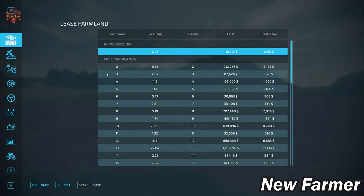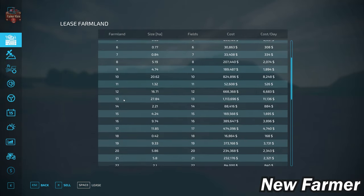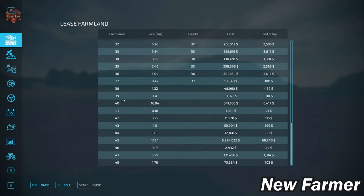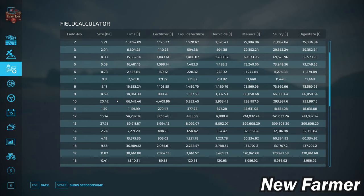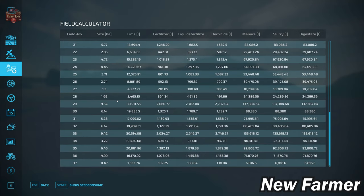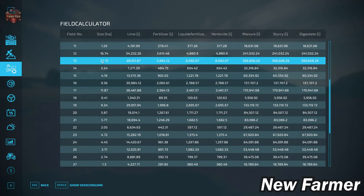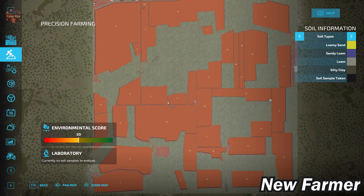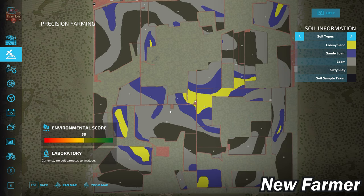Let's go ahead and take a look at our farmland lease screen. This is going to show us all of the viable farmlands, how large those farmlands are, if those farmlands include any fields, what fields are included, and how much that farmland is going to cost us. The field calculator screen shows the specific sizes of each field. We have fields that range in size from less than one hectare all the way up to 27.75. This map is making use of the generic soil map. Our starting field contains Lummi sand, sandy loam, and loam. We have areas of silty clay to the south, north, east, and west.